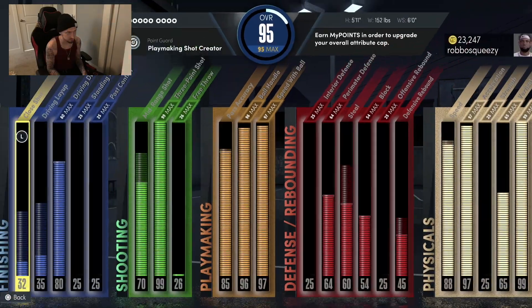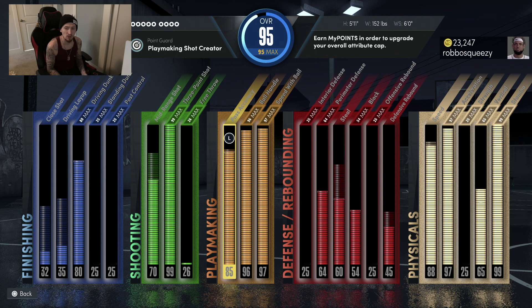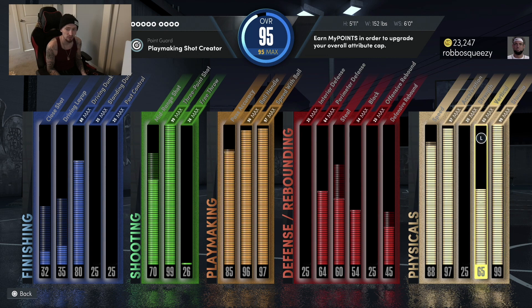This is my build - look at my attributes: 97 speed with ball, 97 acceleration, 80 driving dunk. The important thing is right here - make sure you make it with a 65 max vert, because if you make it with a 65 max vert it's going to allow you to get some of the better dunk animations even though you only got an 80 dunk. I still got my 99 three-ball so I got blindness Hall of Fame. I'm 5'11", weight 152, wingspan six foot.